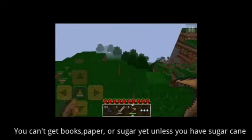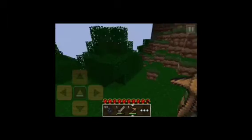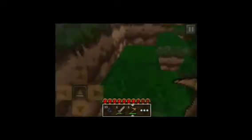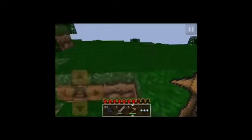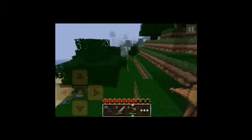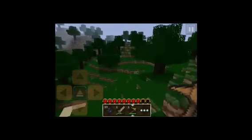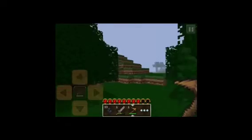It doesn't give you sugar cane, so that's why I turned it to creative. Oh, I'm gonna die — oh no, we didn't. I think that made your health harder so you can lose health easier, because when I fall I lose so much health. All the chickens and cows and stuff are in one spot, in a corner of the map.